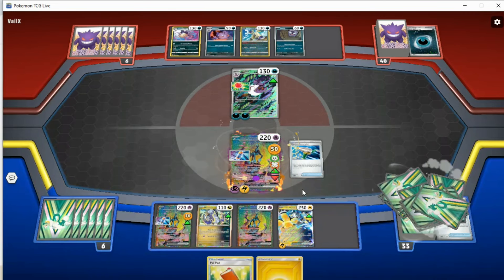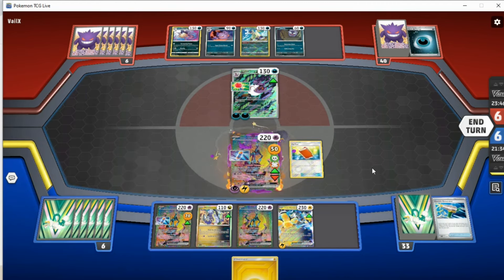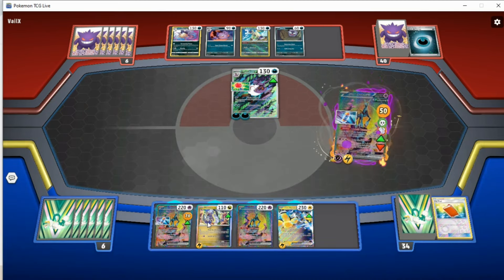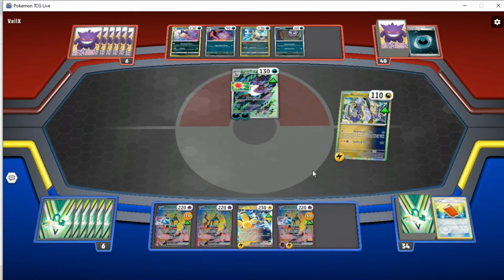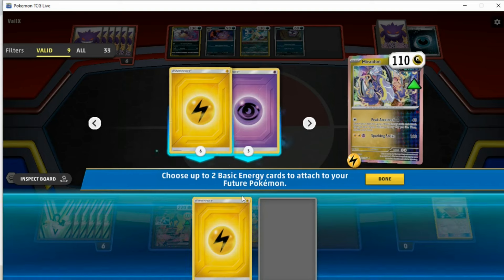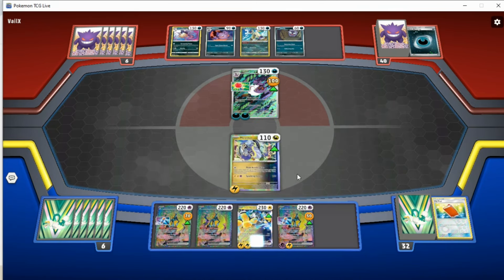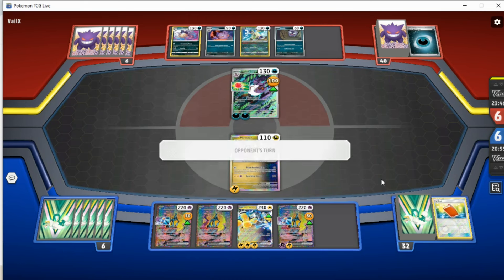Don't hit anything off Generator — that's unfortunate. Should I Palpitoad the last Research in? Given the fact that we don't seem to be drawing very well, I think that's probably worth it. And then I shall retreat to the bench. Unfortunately, I'm not really doing a lot of damage here — 40, 50, 60, 70, 80, 90, 100 — not quite enough to KO this Arbok here. But still, it's a start. We'll get Lightning energy, put them on Iron Hands. We are in top deck mode once again.